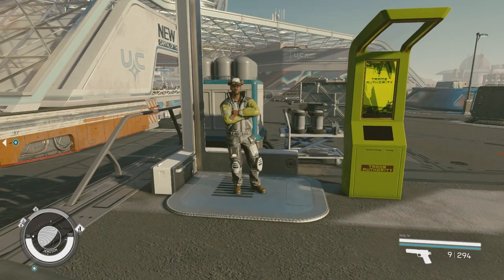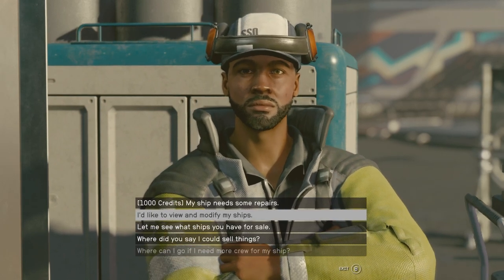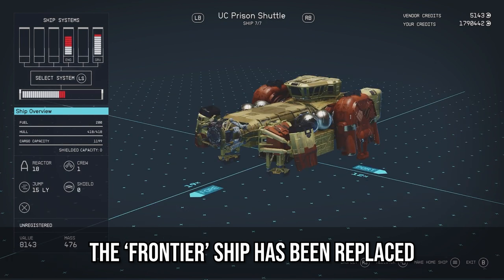I'll just quickly back out and go back in so that you can see that it does stay there and it doesn't just revert back straight away — and that's how you do it. Now if you're looking for an easy XP farm, way better than that outpost XP glitch, then click on the video on screen now.